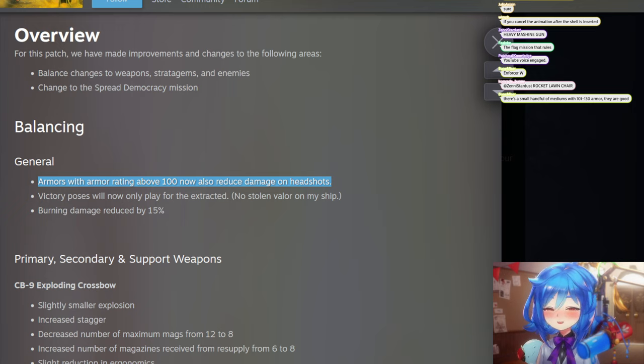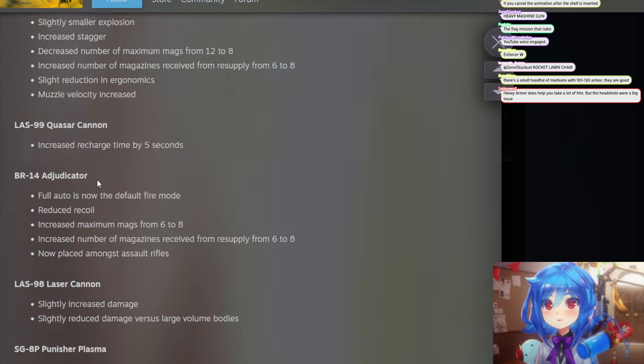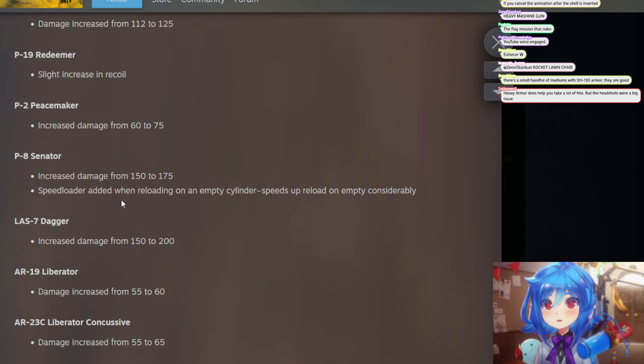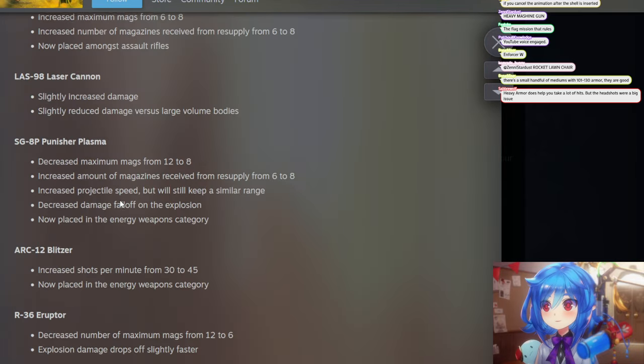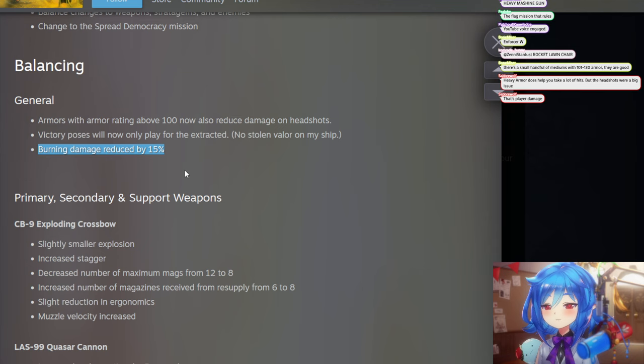Victory poses will now only play for the extracted — because you had characters coming up from the elevator and people on the side that just spawned in would play it as well. Burning damage reduced by 15 percent. It's unclear if that's for damage to players or damage against enemies. I don't even feel like burning damage was overpowered against creatures either, so I don't know about that.